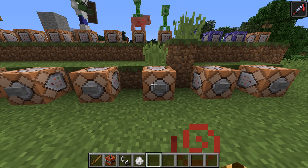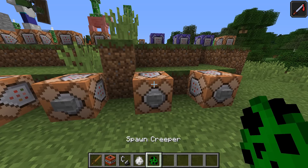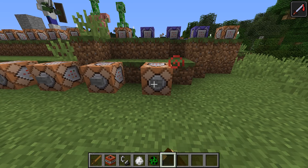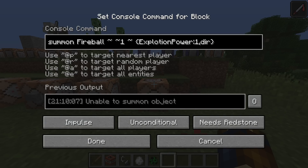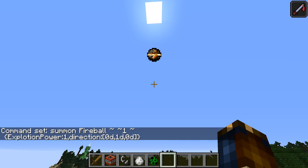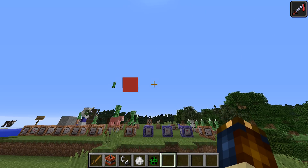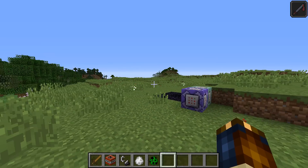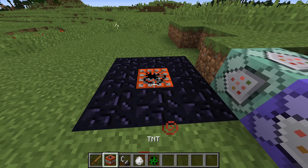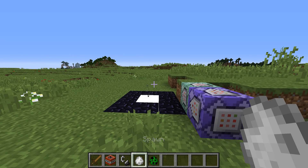Spawn eggs also no longer use damage values. They now use an entity tag, just like armor stands could in the previous version. For fireballs and wither skulls, they now require the direction to be three doubles in order to spawn properly. The Fuse field on primed TNT has changed from a byte to a short, so if you are matching for fuse time you will have to update that match to match a short instead of a byte.